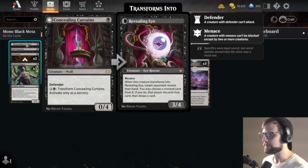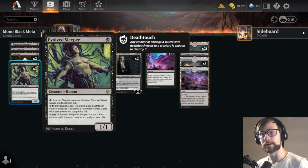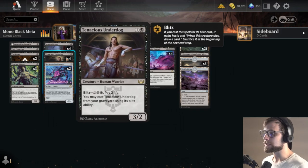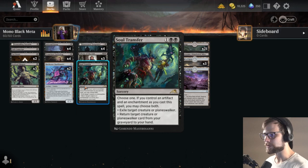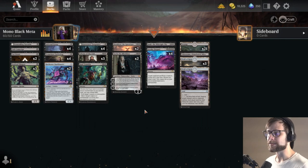In the early turns we have a couple of little selective pieces: Concealing Curtains, Cult Conscript as a one-of for replayability, and Evolved Sleeper. These are really nice one-drop cards — each has long-term value, and in many cases they'll eat an early removal spell, clearing the way for mid-game threats. We also have Tenacious Underdog as a recursive threat. We've got two Cut Downs and four Infernal Grasp giving us six point-and-shoot removal options. Plus Soul Transfer for a seventh, and Lily and Invoke Despair to deal with other stuff. Reckoner Bankbuster provides card draw, and that's essentially it.